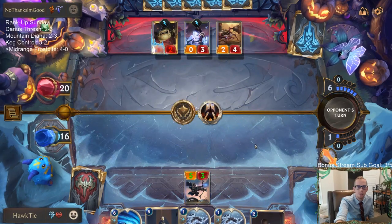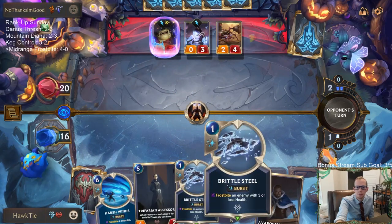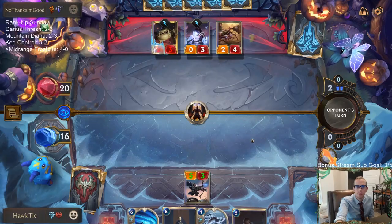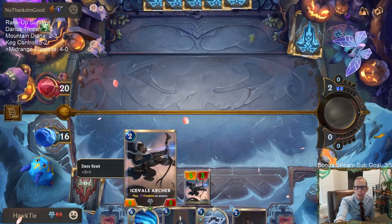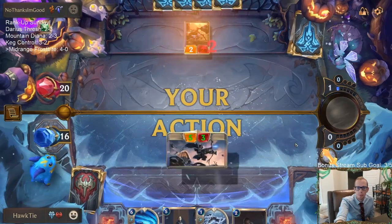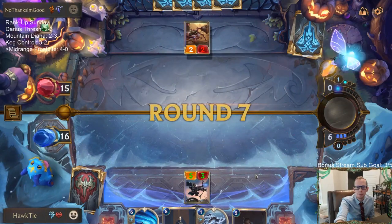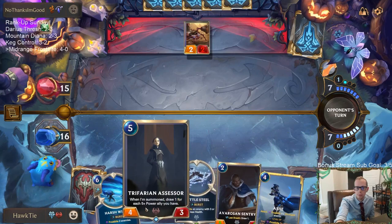Bastion still saves their Tom Kench from nothing. We'll have 1-5-3 in play. We'll be able to play another 5-4 and Assessor next turn to draw two.